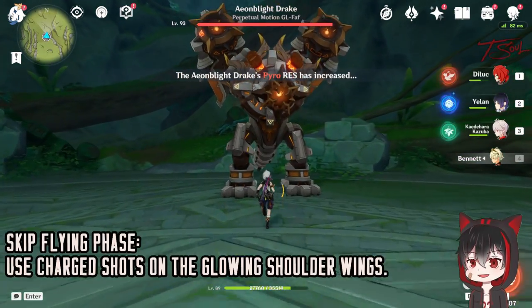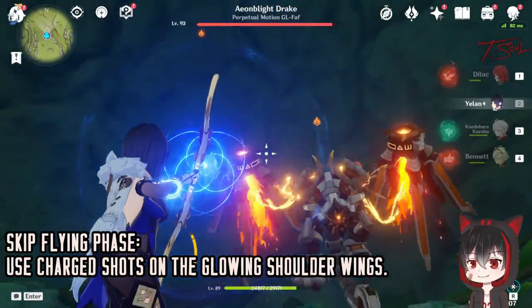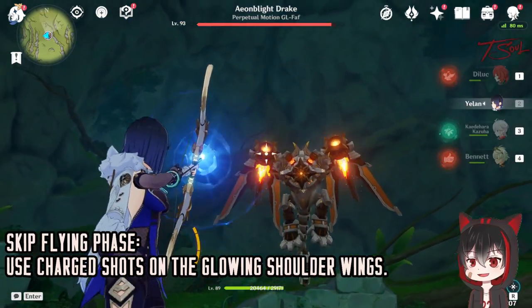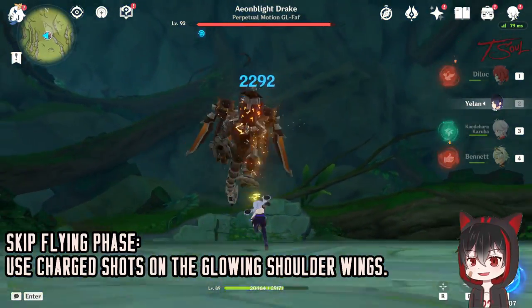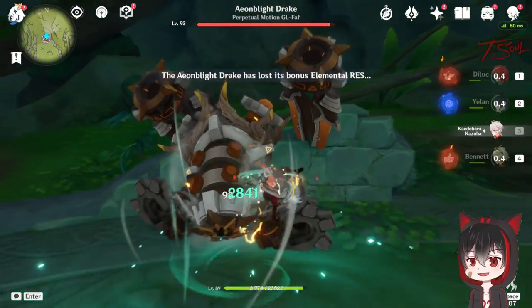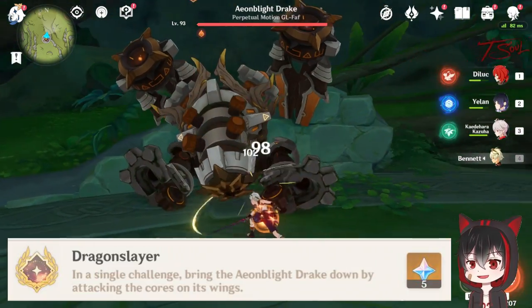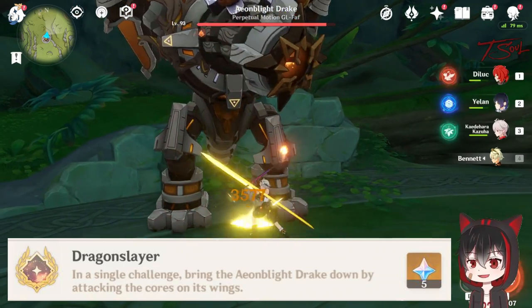To make this boss easier, you can avoid the flying phase entirely if you bring an archer with you. When the boss goes to the air, wait until it does its first attack and dodge it. Then use charge shots with the archer to shoot the shoulder part of the wings — it's a glowing area, so it's pretty easy to hit. Just use the charge attack to hit both shoulders or wings and the boss will fall down. This is also how you get another achievement.